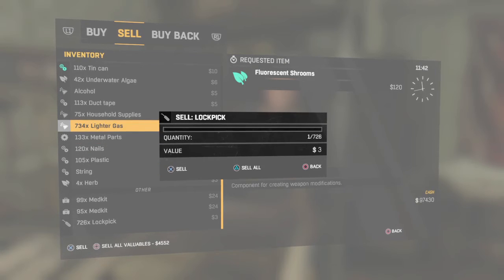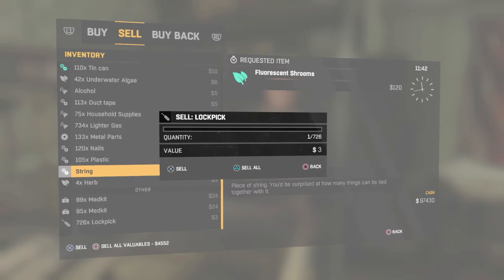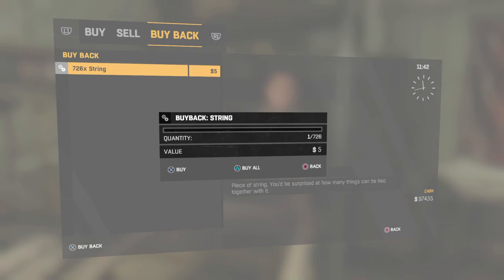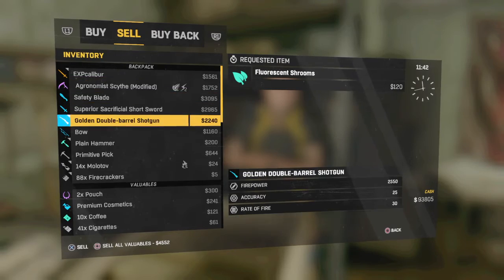But anyway, for $5 for alcohol and $5 for string, you obviously have to buy these items back in order to get that quantity. So if I sell all of them, I only got $3. But if I were to go here and buy all of them back, that's about almost $4,000 — quite a lot for that many strings.